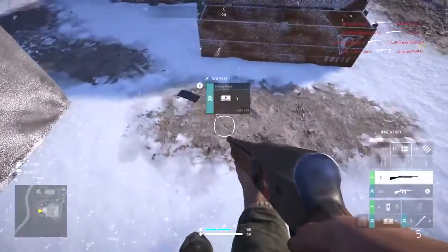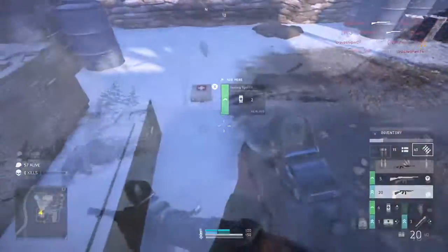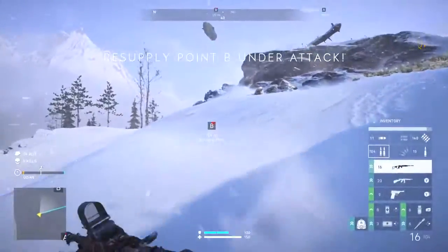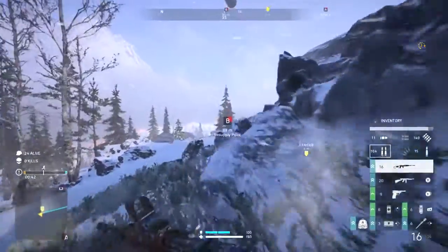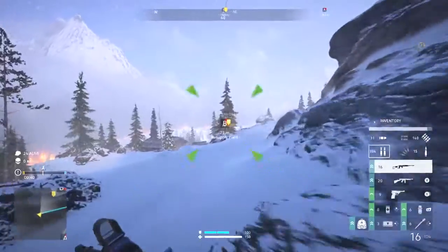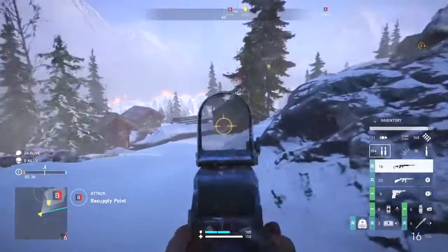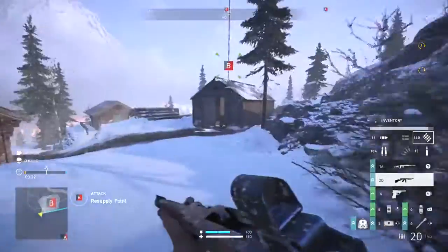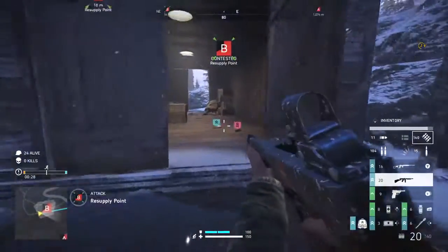But the whole green equals no attachments, blue has some attachments, purple has the best attachments — even then, some of the attachments aren't even consistent. Like, when I see a blue shotgun, I'm like, hey, does this have slugs? Oh, no it doesn't. I gotta reload it all the way. Because I only want to use a shotgun if it has slugs. There's not a lot of information on the attachments.